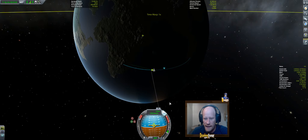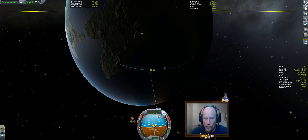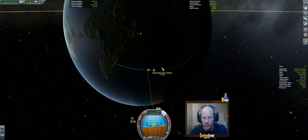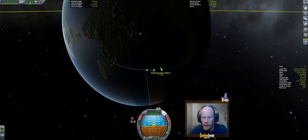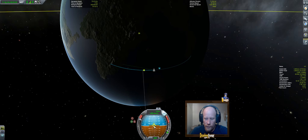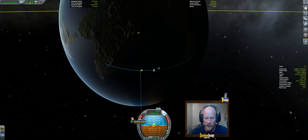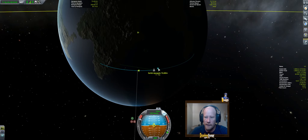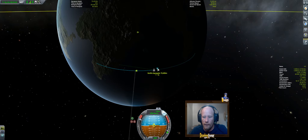We're getting closer to apoapsis — no one wants to spend all the time waiting for it. We're at 40 seconds to apoapsis now. This time we're going to let her go to 20 seconds and then go full burn. Once we get closer to the horizon on the nav ball, I'm going to switch it to stability assist, just to make sure we're not going below.